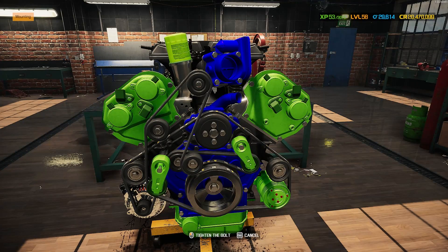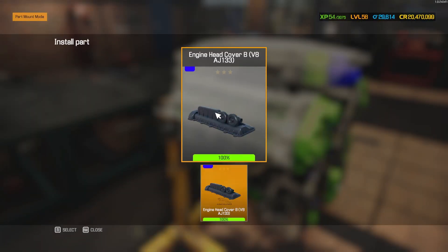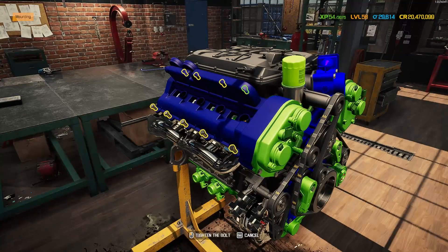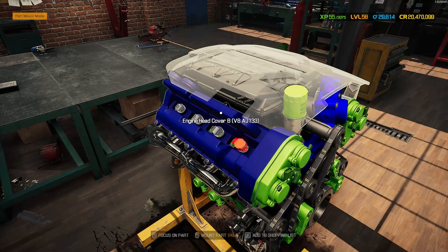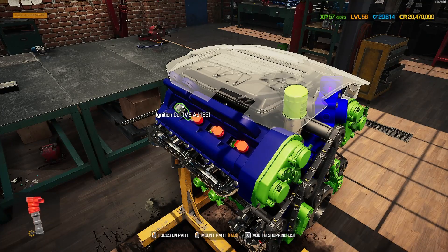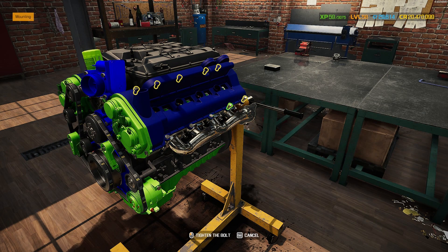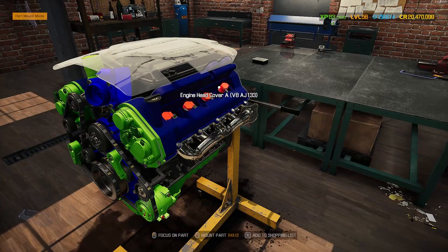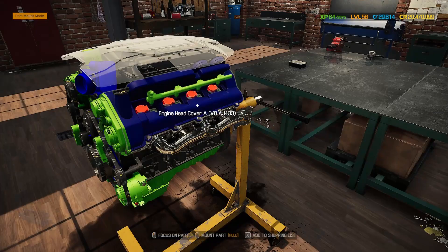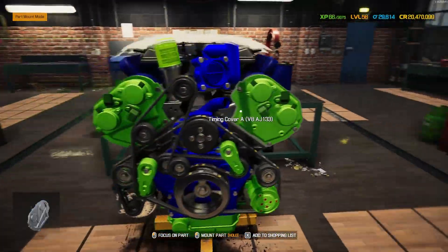Moving up: the engine head covers are in blue — slightly different blue from the rest since it's a plastic part, but still quite nice looking. Ignition coils going in one, two, three, four. Other side head cover on in the same blue — a bit darker but still looks good. Getting the coils on that side too. Just fuel rails to go and that top cover. Fuel rails in green for a splash more of that color.